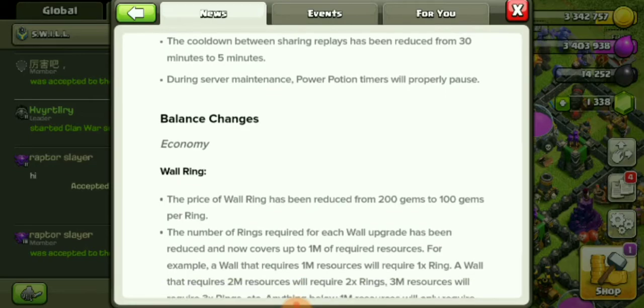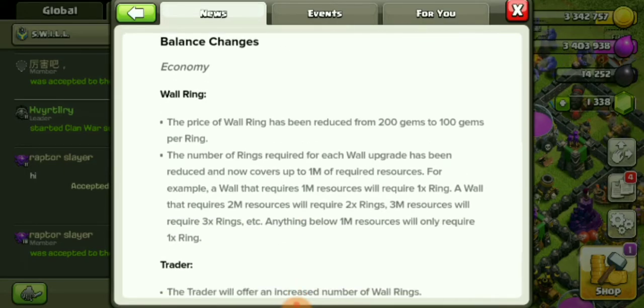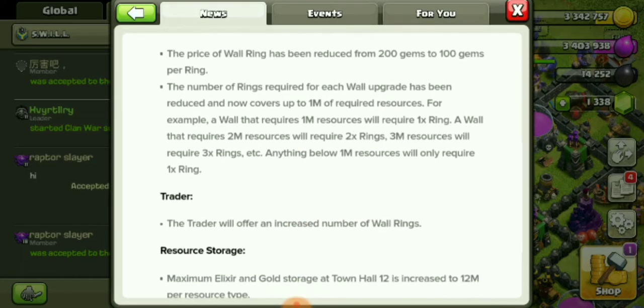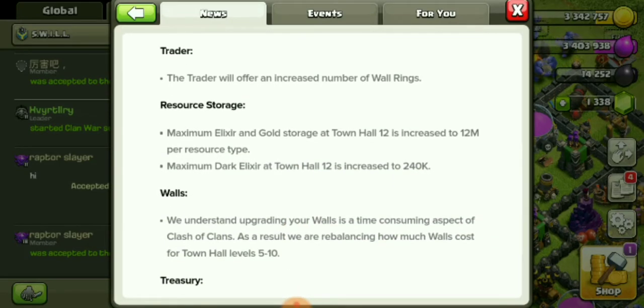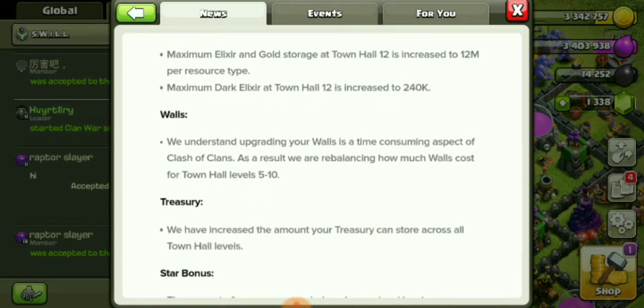Cooldown between sharing replays has been reduced from 30 minutes to 5 minutes. During server maintenance, power potion timers will properly pause. Balance changes: the price of the Wall Ring has been reduced from 200 gems to 100 gems per ring. Walls are being rebalanced — upgrading your walls is a time-consuming aspect of Clash of Clans, so they are rebalancing how much walls cost.